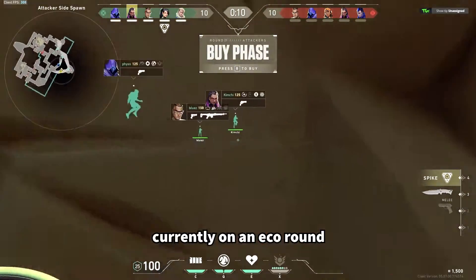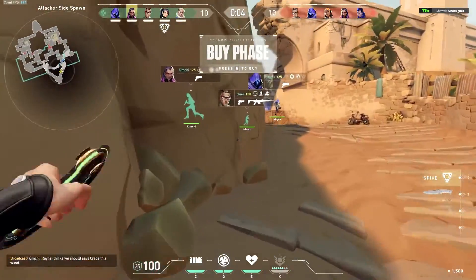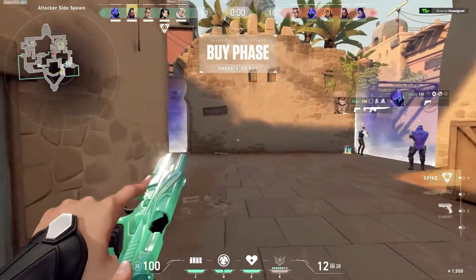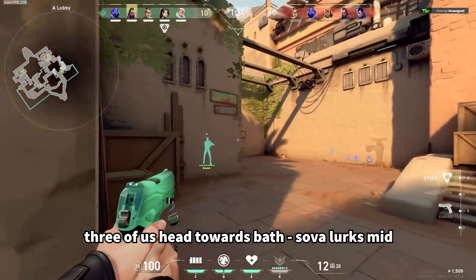That said, currently on an eco round, currently 10-10. We're going to execute on bombsite A here. I do let the team know: help me get into bath. I'm going to fast plant on A, and we can watch the defusal from bath. So we head towards A.